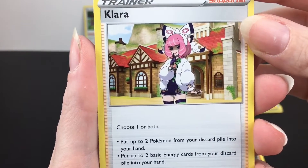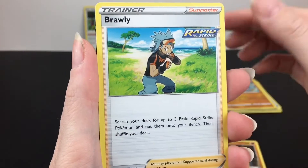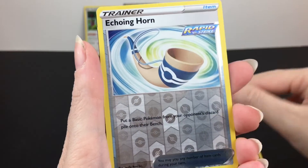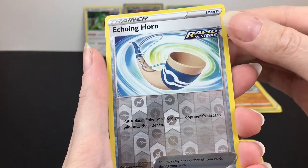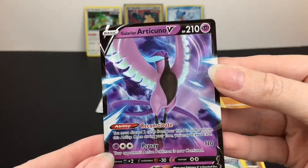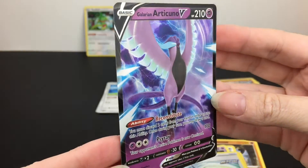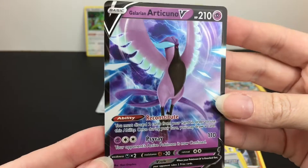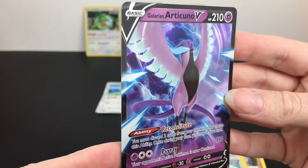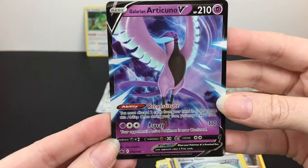Clara — she's a cool trainer, she's really cute. Brawly. Haunter. Then we have the Echoing Horn as our Reverse Holo. And then our last card — it's a Galarian Articuno V! That's pretty. I love all the purples. They did a great job on the V cards. They look really cool. That's another very beautiful card. Nicely done.